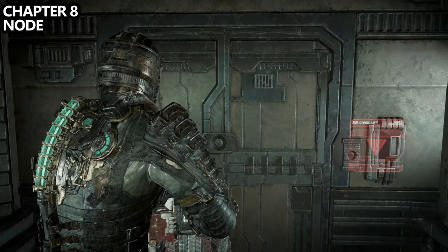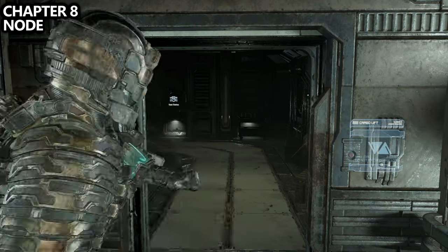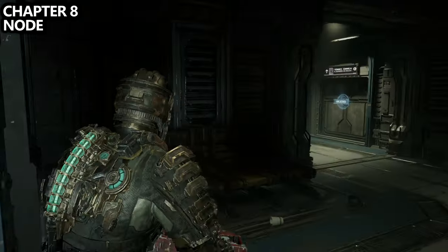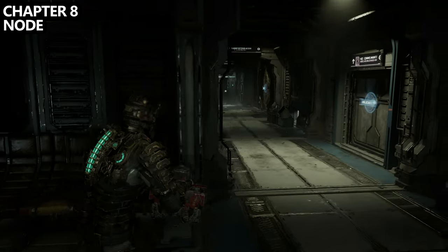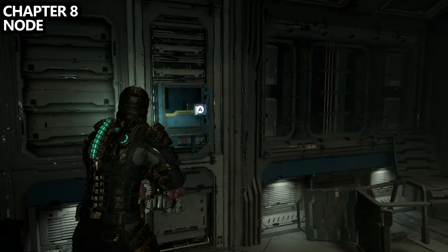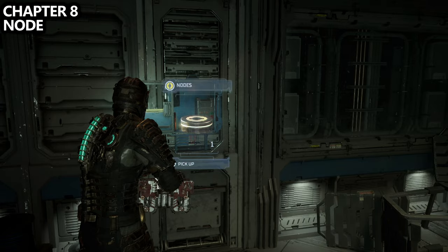Last but not least, on your way to deploy the antenna, you'll take an elevator ride down. As you exit the elevator, there's a save point directly in front of you and a door to your right. Instead, go to the end of the hallway and look to the left to find a node on the wall. Pick it up — this will be your last thing for this chapter.